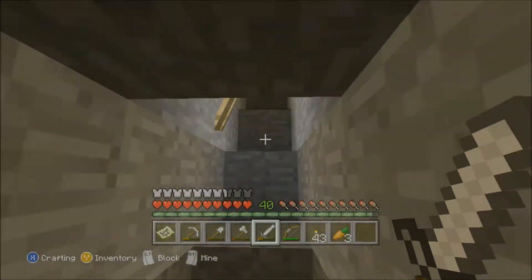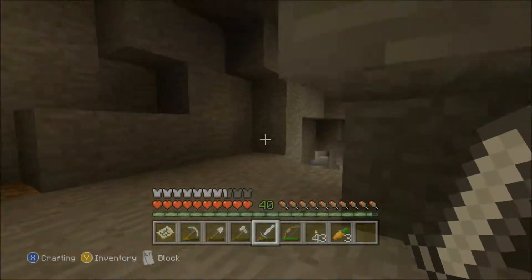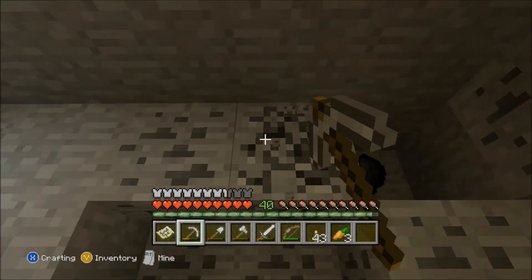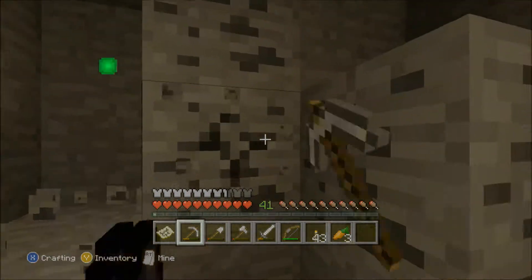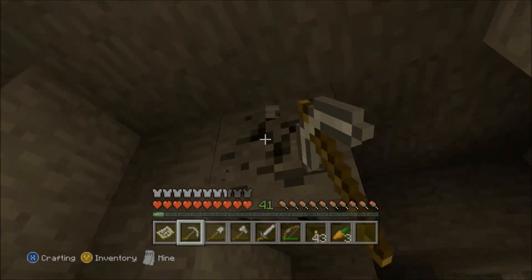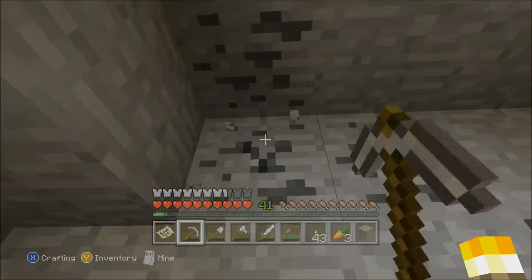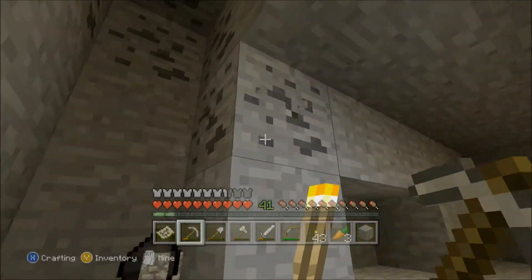It was cool that I was able to find that. If I don't get to it in this episode, I'm going to go to the abandoned mine shaft and show you guys that. I'll insert this coal because I need torches — I'm burning it up back at my location, smelting things.